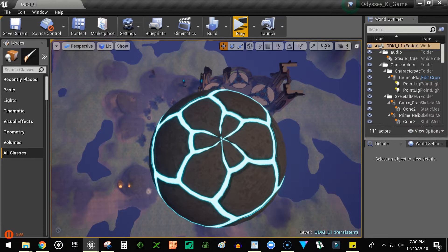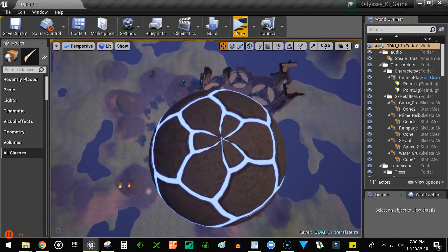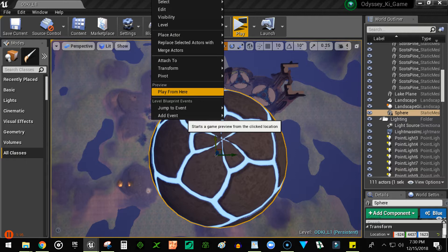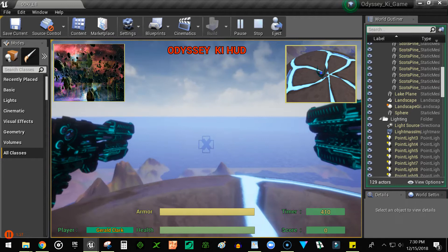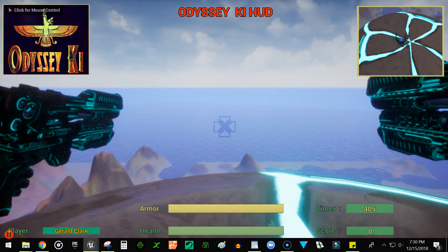So we're inside Unreal Engine now. Just for fun, I'm going to start the game up high on top of the sphere that most of you probably never knew was up in the sky. I did it so that when you go out to the edge of the terrain board, you can see where the center of the floor is. So we're standing on top of this sphere, and the first thing I want you to notice is we're now in a first-person shooter perspective, not a third-person.